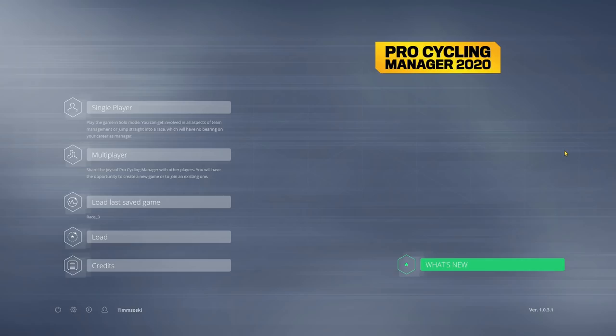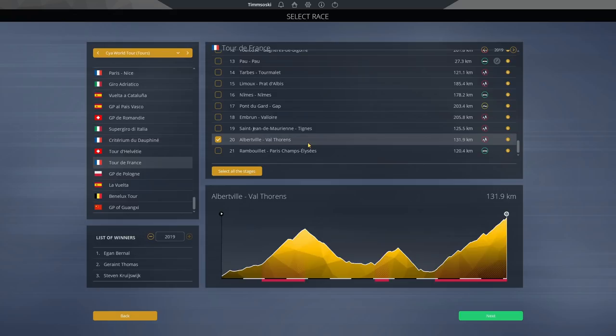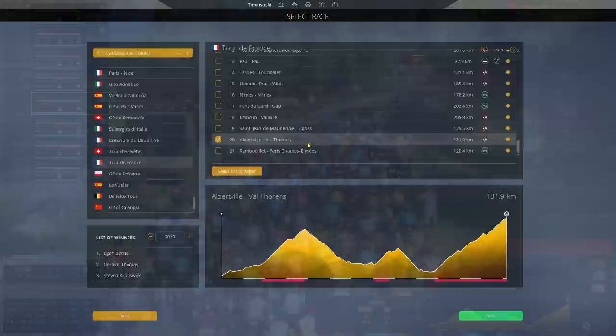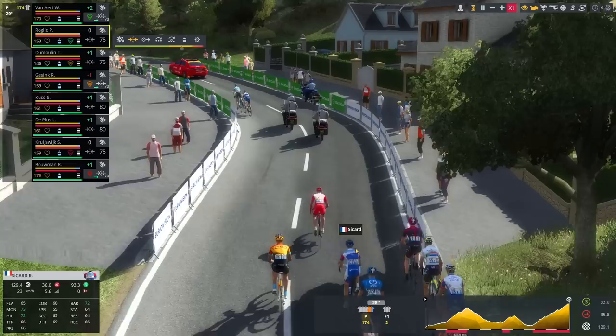This is just a first look ahead of the full release tomorrow. The user interface and menus are very similar to previous versions. The titles of the years and races are slightly off — this will be fixed for the final game. To start, let's play Stage 20 from the 2019 Tour de France and get into the gameplay. I've taken Jumbo-Visma and we're going to try and win this stage with them.